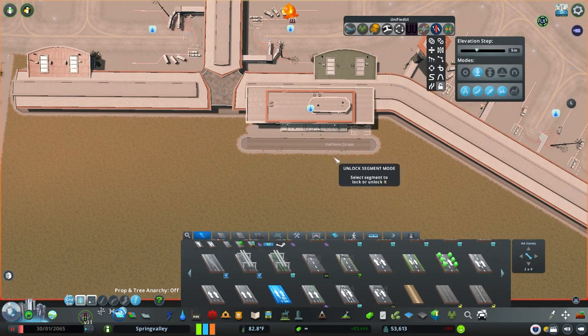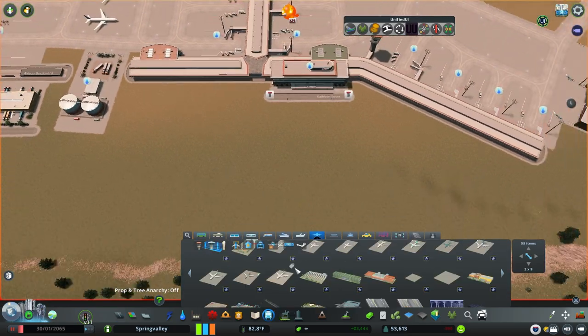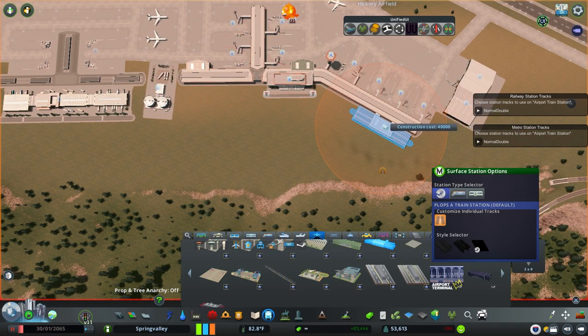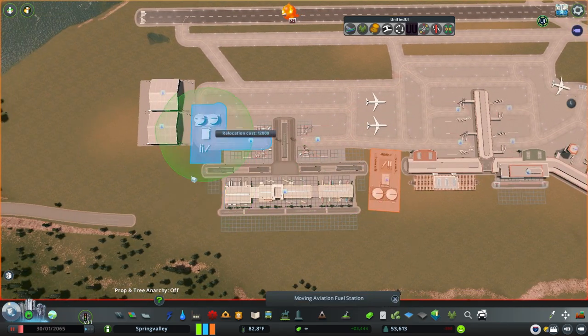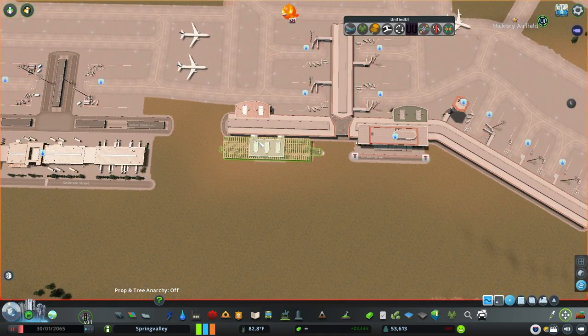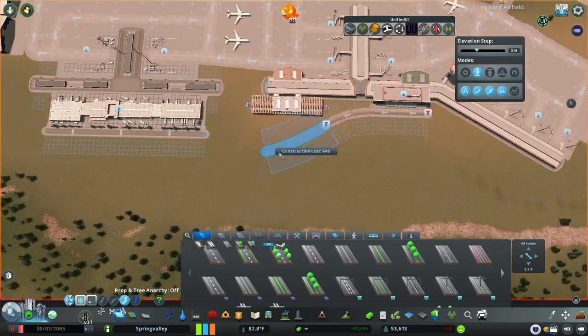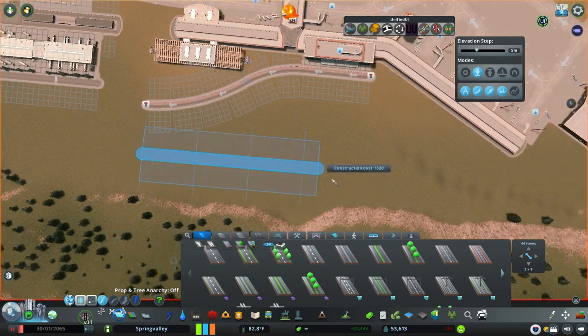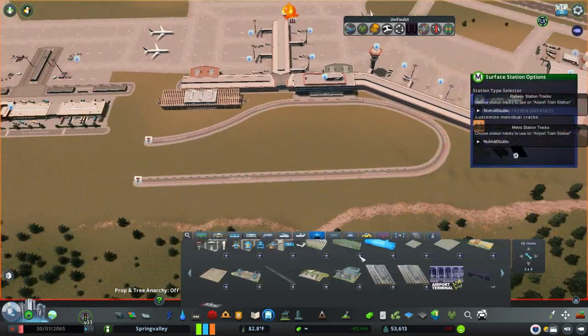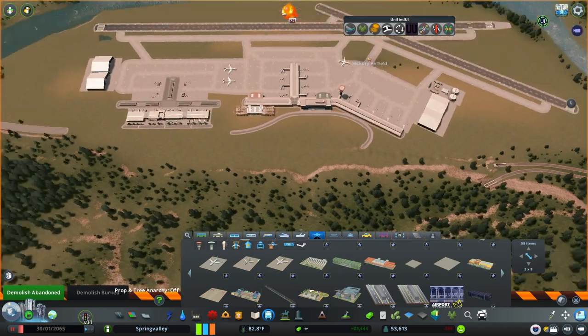Initially I was just going to have a regular one-way road for this airport, but we're going to add a bus lane instead. I decided it would be smart to have a bus service connecting the airport. It also took me a bit of time to decide where to put the train station — I really did not want to use tunnels or bridges with the trains for this airport like I do everywhere else. However, it's most likely going to have to have some sort of tunnel, which is unfortunate, but it is what it is.